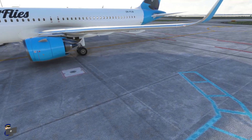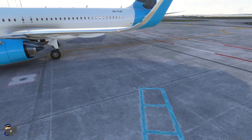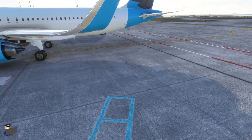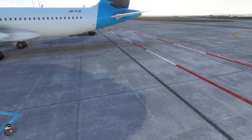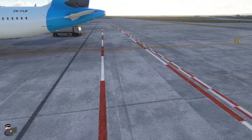The ground textures look absolutely fantastic — they're not too uniform. There are patches of dirt here and there, scuffs and cracks in the concrete slabs. The ground markings are accurate and they are not too bright and cartoony as you often see in certain add-ons, particularly these red lines. They look just right.